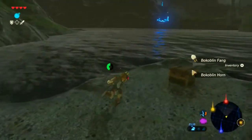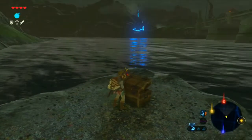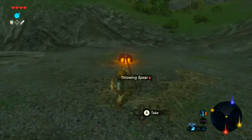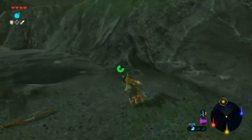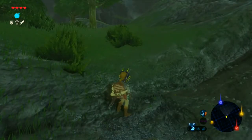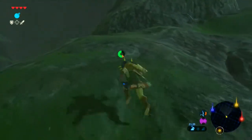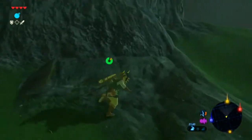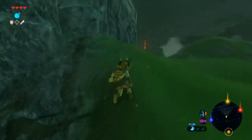One thing I did off-screen was I actually tried to fight the Stone Talus. Stone Taluses are actually fairly simple to fight, which I didn't realise. All you really need to do is use the bombs and blow up its arms, and then its defence lifts. I thought that it's made of rock, so a bomb seemed like a good idea. I didn't realise it was actually going to blow off its arms — and then it's just completely wide open.